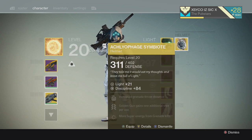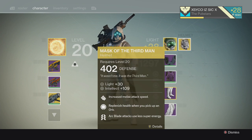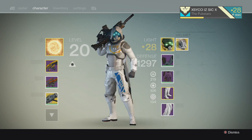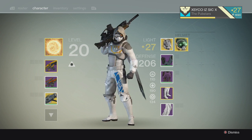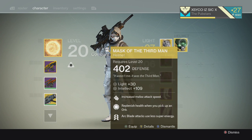Yeah, is that the helmet you were talking about? I'm using this one — Golden Gun gains one additional shot per use. I just got it at the front desk. I just got a thing and I opened it and this was in there. It looks ugly. Way better than the one I've been using.